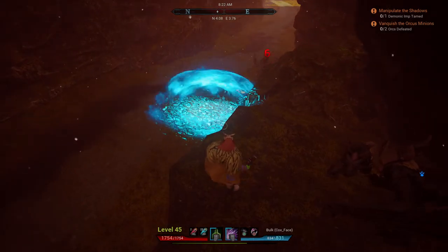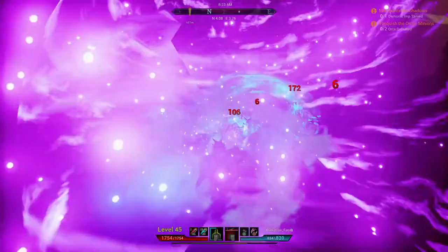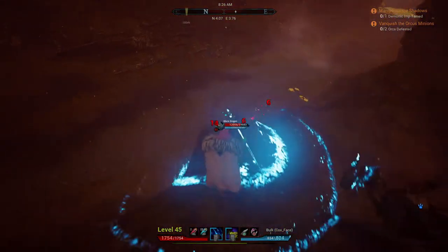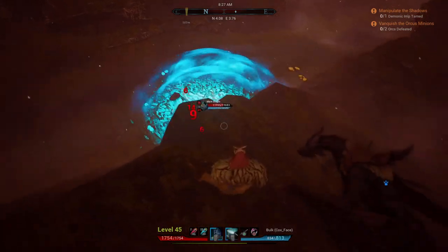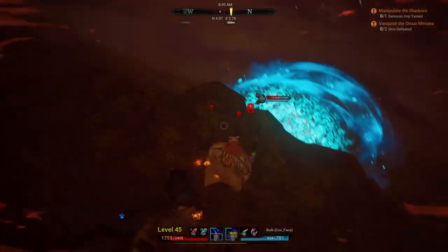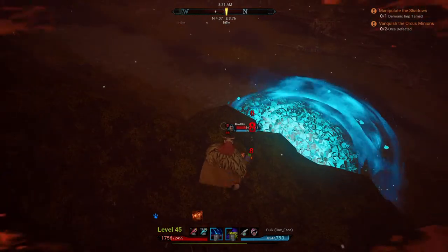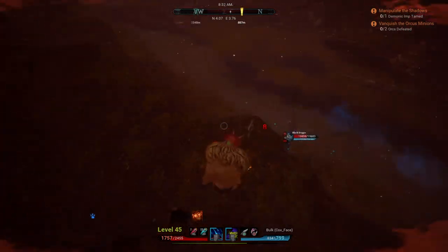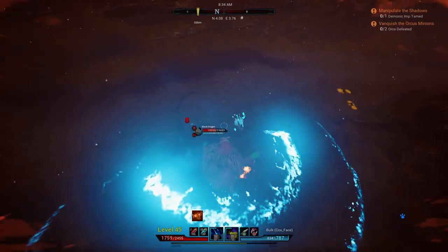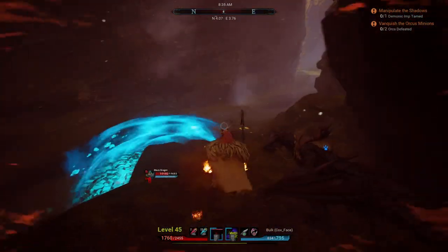These orcs are coming back, so when you get a chance, try to kill the orcs without hitting the dragon. Look how this dragon has almost 20k HP — so there's a huge difference between an orc and a black dragon.